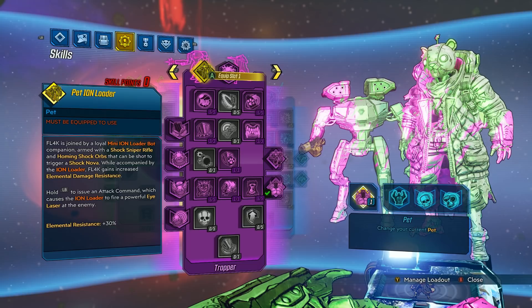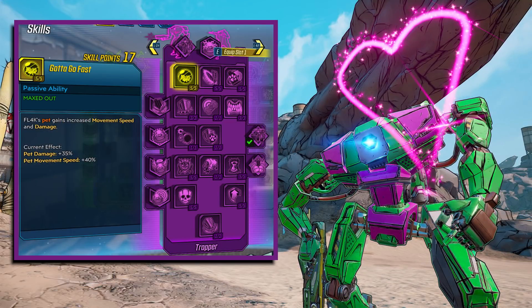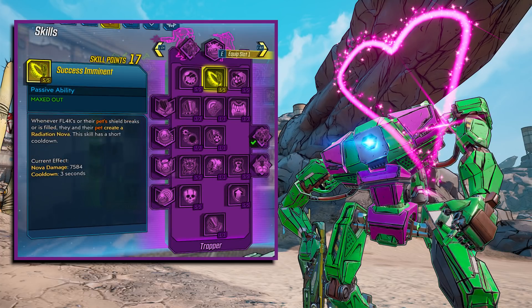I'll quickly show you what all the skills are and which ones are my favorites. I've maxed all of them out so you can see what the percentages are when you've put everything in. The top left is Gotta Go Fast — FL4K's pet gains increased movement speed and damage, with pet damage at plus 35% and pet movement speed at plus 40%. This one is a must for the build I like because I'm trying to get the pet to do as much damage as possible. The movement speed wasn't very impactful in practice.